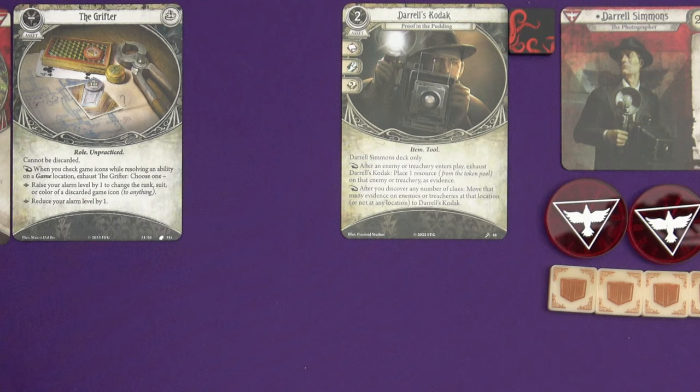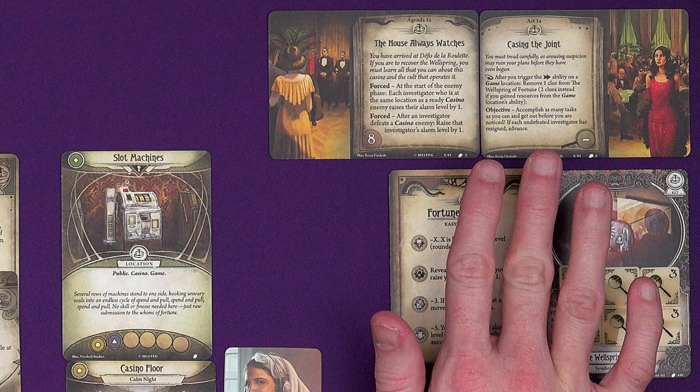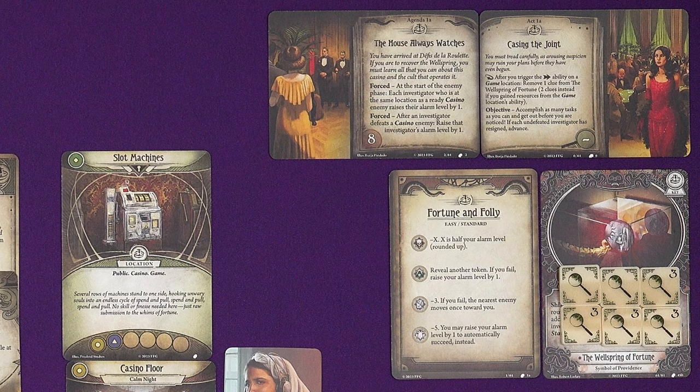Our agenda: 'The House Always Watches.' At the start of the enemy phase, every investigator at the same location as a ready casino enemy raises their alarm level by one. After someone defeats a casino enemy, raise that investigator's alarm level by one. 'Casing the Joint': after you trigger an action on a game location, remove a clue from the Wellspring of Fortune, which has 14 clues in our two-player game — two clues instead if you gained resources from the game location, meaning if you won your game of chance. The objective: accomplish as many tasks as you can and get out before you are noticed.